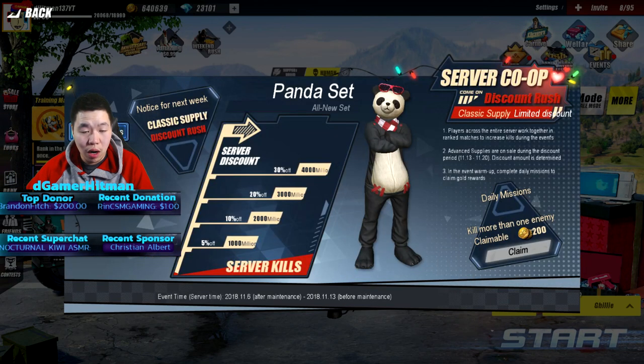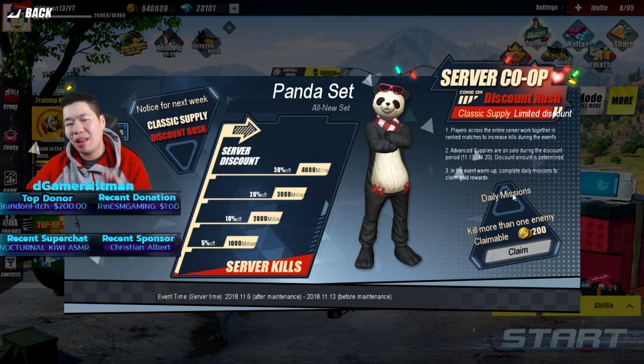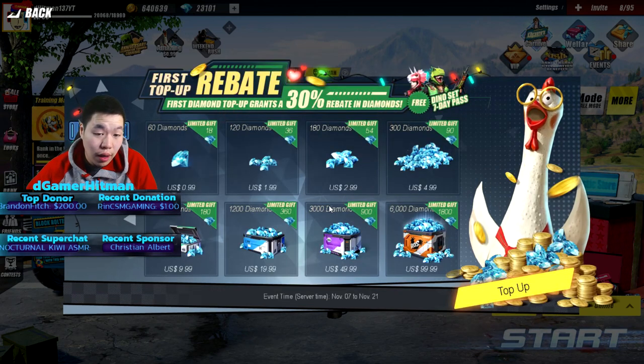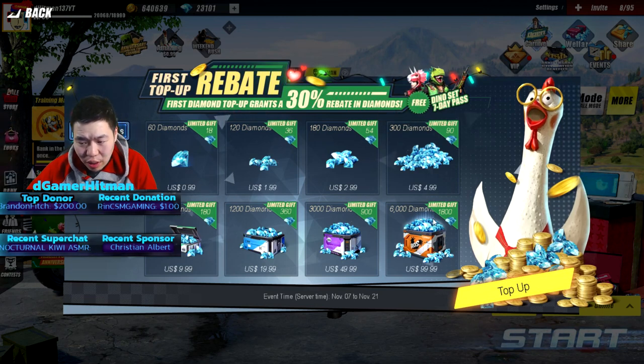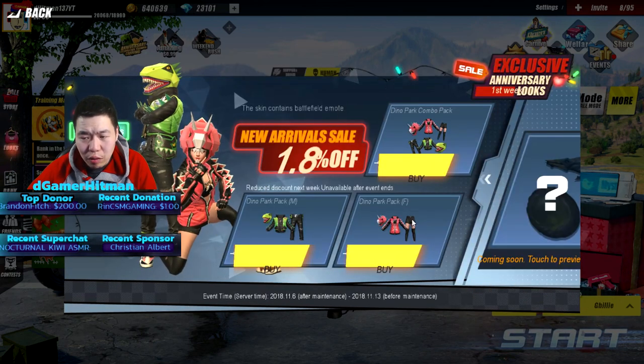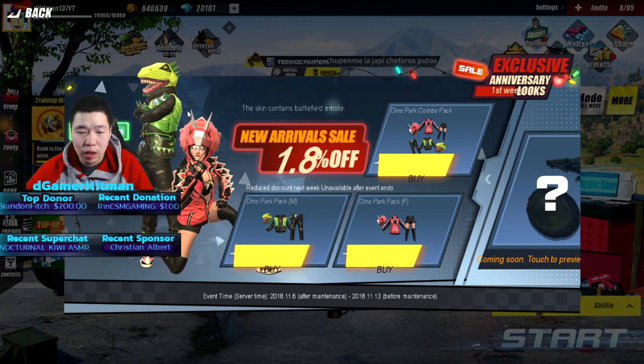You can get server co-op — that's cool. How does it work? Once the server purchases a certain amount of diamonds it's gonna cost way less, so on PC that might not be as good as on mobile. But still, there's a good deal: you can buy the 6,000 diamonds and get an extra 1,800, so you get 7,900 total. That's pretty cool. There's also new arrivals and battle emotes, but that's coming soon so you can't buy it yet.